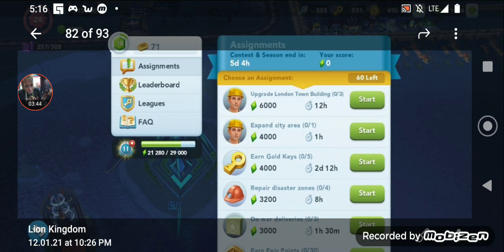Right here we have a person that has started the Contest of Mayors. They are level 24, as you can see in the top left corner. They have not done any assignment at all — they have zero points and 60 tasks remaining, with five days and four hours left. So this is the very beginning of the contest. We know this person is trying to win the Mega League — we know what league they're in just by how many assignments they've been given. If you've been given 60 assignments, you're in Mega.